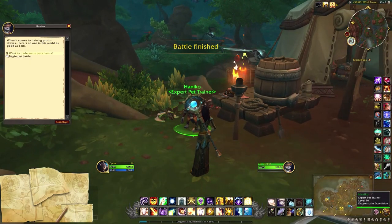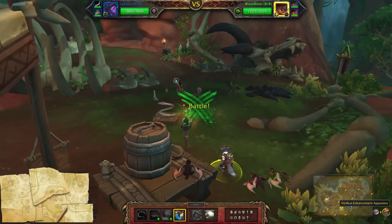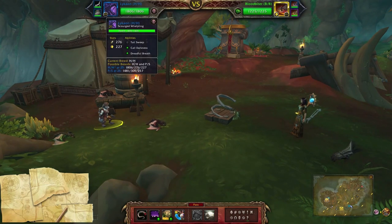Hey guys, this will be my undead team against Hakano. Using the Scourged Whelpling in my first slot — mine is a double health breed. The abilities are Tail Sweep, Call Darkness, and Dreadful Breath.